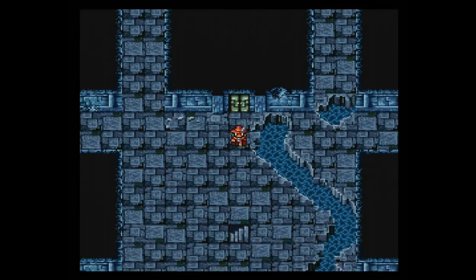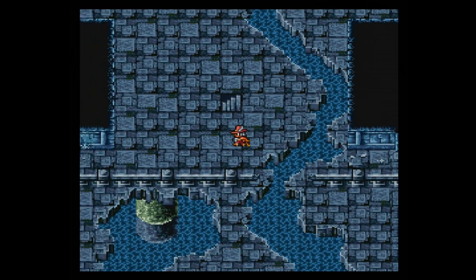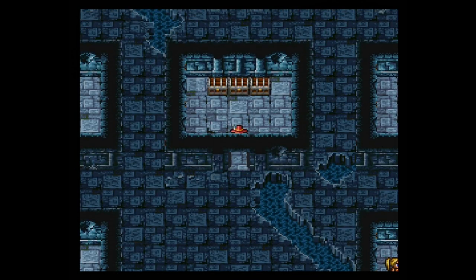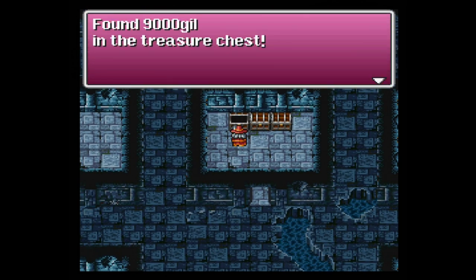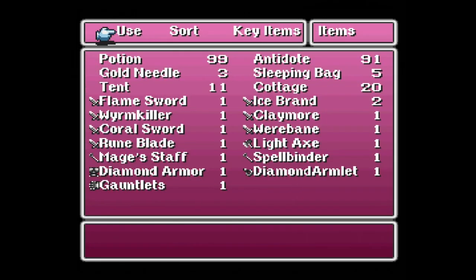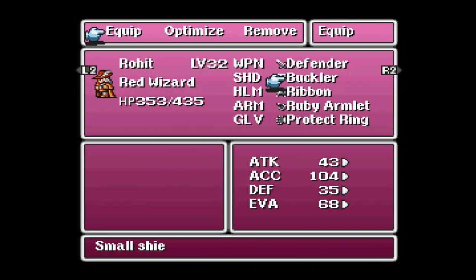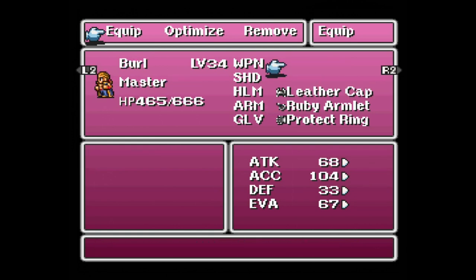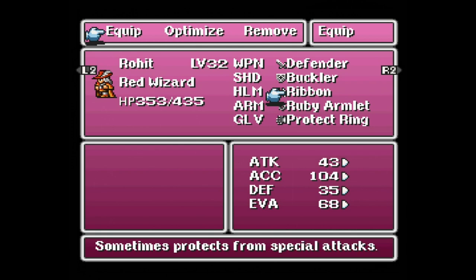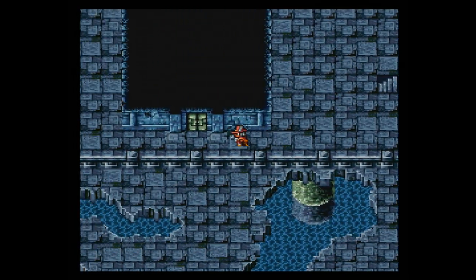Here on the fifth floor — oh, I see a mermaid NPC in the lower right-hand side. Let's start by grabbing the treasure chests — the most obvious thing we need to do. We got 9,000 gil, then 1,760 gil, and then a diamond armlet, which is quite nice. It says it's a decorative armlet with a diamond inset, appropriate for everyone in the party. I'll sort it — I'm most worried about Rohit since enemies target him, so I'll give the diamond armlet to him. Everyone else will be fine with the ruby armlet.